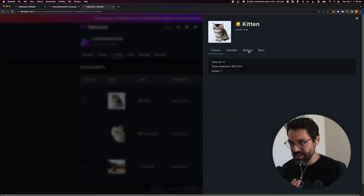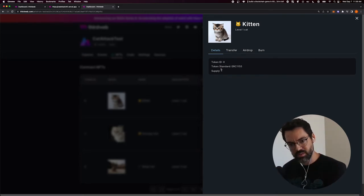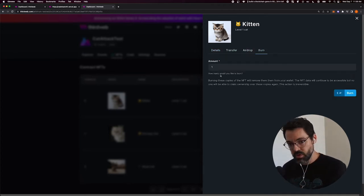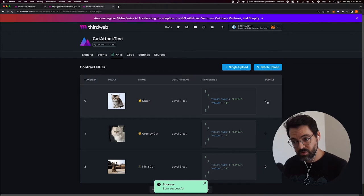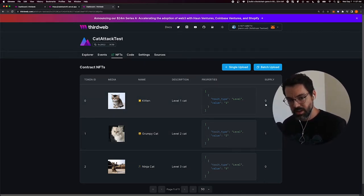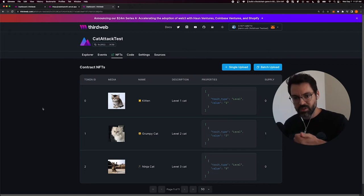Now if I click on it, I get actions on it. This is all possible because my contract implements a standard that the dashboard and the ThirdWeb SDK understands, so we can provide all these convenience UI and APIs. It recognizes that I own this kitten, so I'm able to transfer it, airdrop it, or burn it. Let's try to burn it — which should call the default burn function and execute our custom code. Burn successful. Now there's zero supply for token ID zero but one for Grumpy Cat token ID one. It works: I burned my token, destroyed it, and it executed my custom logic to mint something as I burned it.